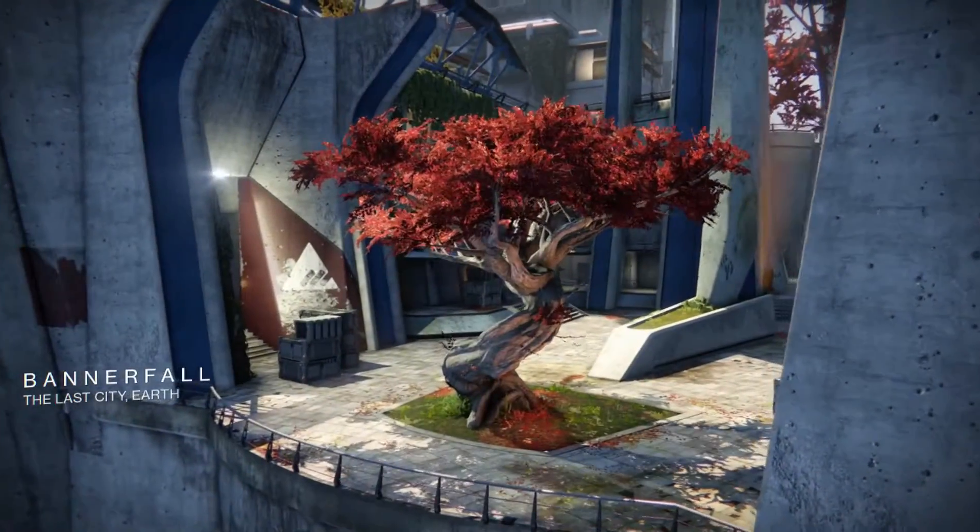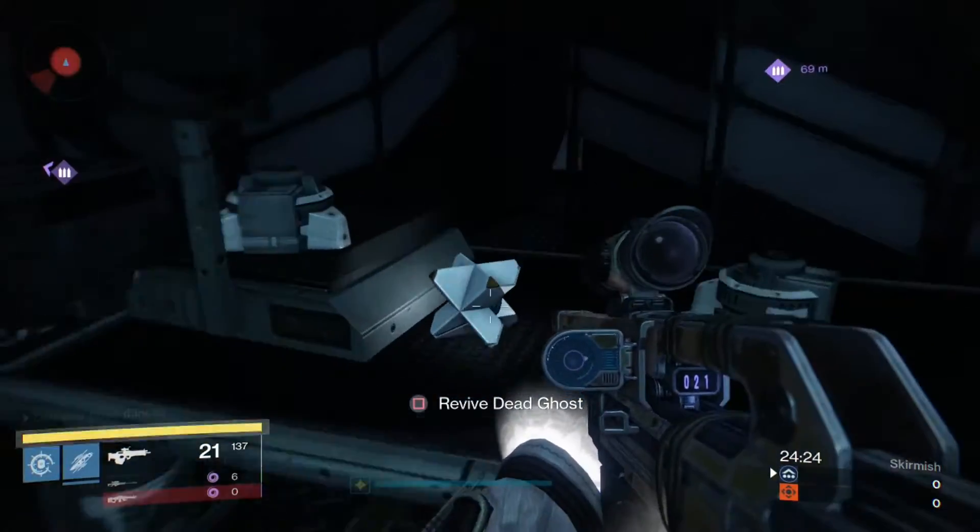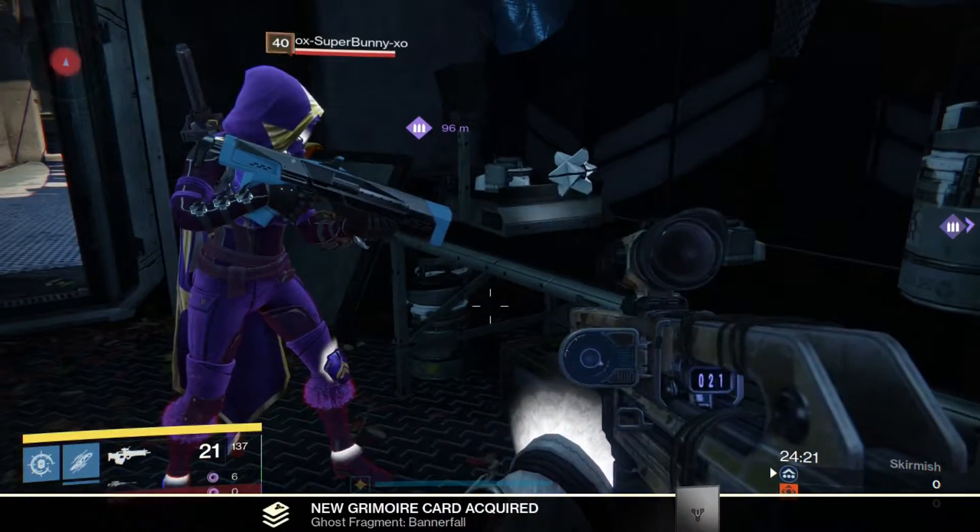For the next map, Bannerfall, you are going to want to be on the B control point side. You are going to head to the top of the bridge into the room on the right side of the bridge, and on the table will be the ghost.